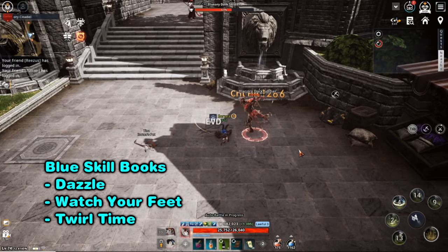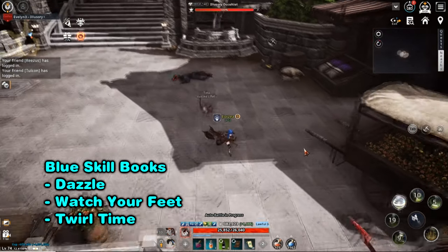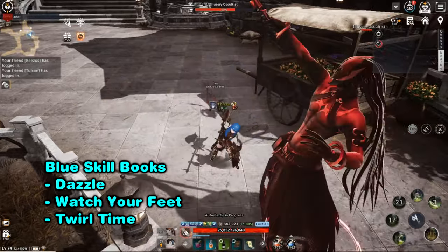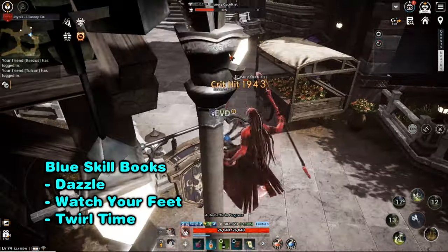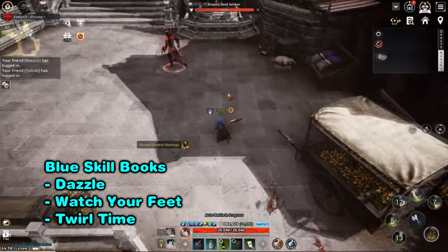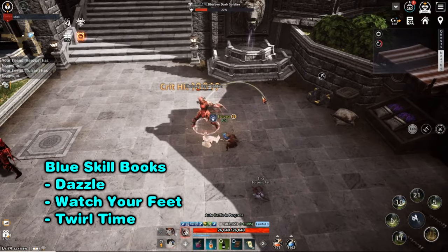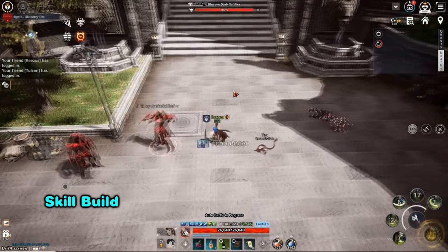Don't sleep on the blue skills. I understand that link skills seem very strong, but there's a lot you're missing out on if you're not using and leveling up the blue skills. With that out of the way, let me show you how I do my skill builds. I have different sets for different situations.